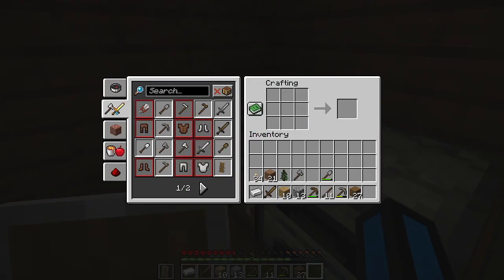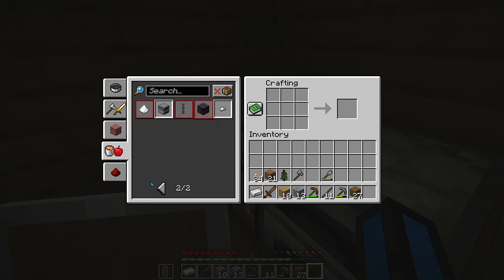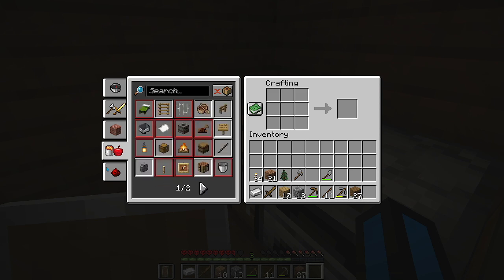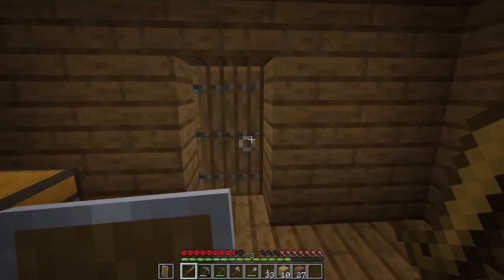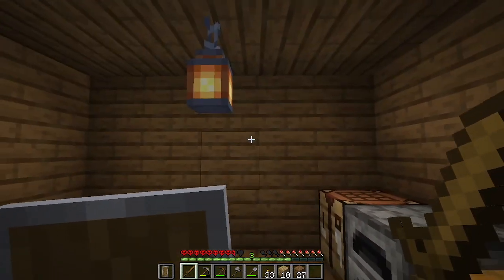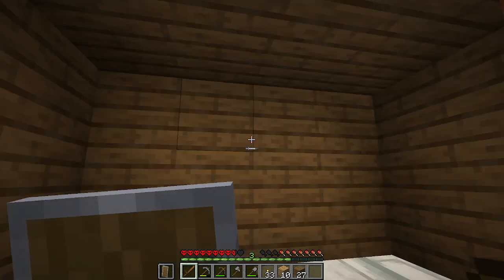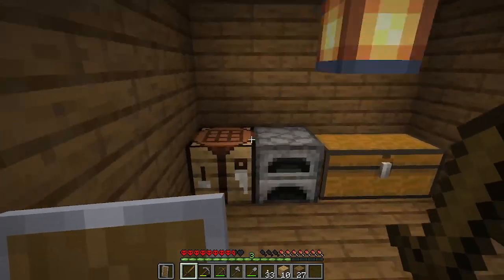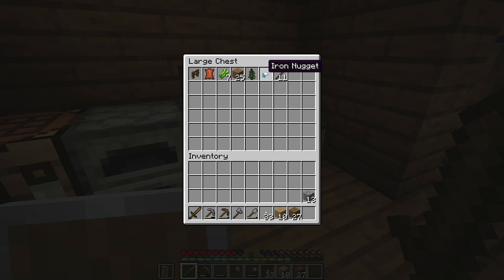I heard that there were lanterns in Minecraft, so I actually want to check that out. Lanterns — I don't know if I can make those yet, but let's actually search. As you saw from that quick cut, I got the lantern. I crafted up the lantern — so that's good. Now I'm just left with one iron nugget.